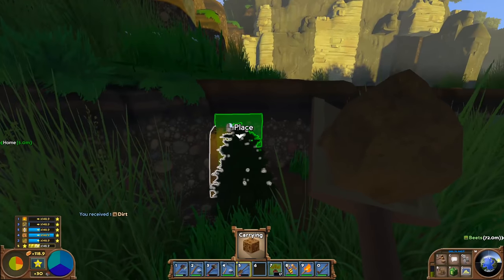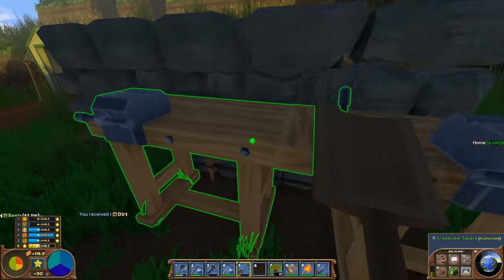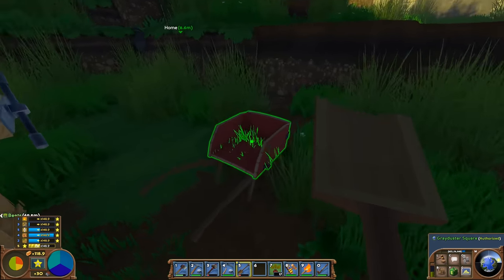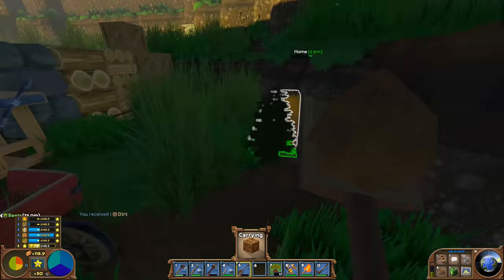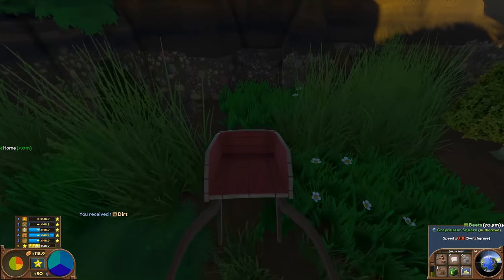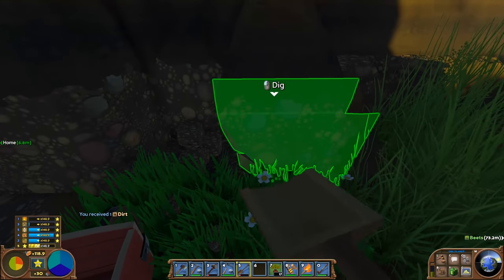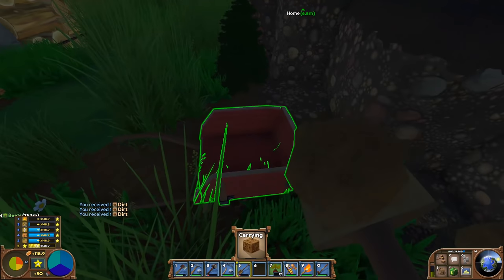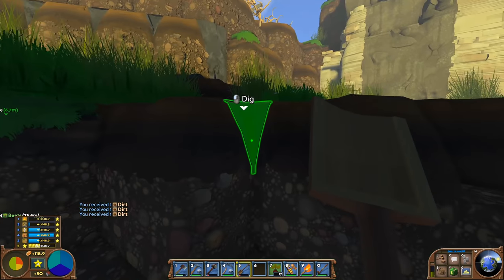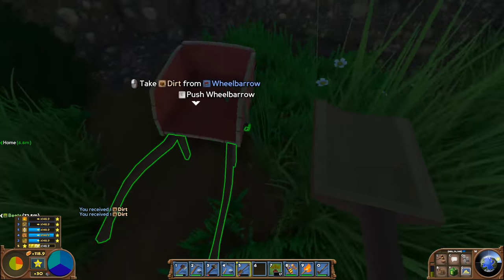Ramps can be made in here — dirt ramps — and you need six dirt for each. However, you can use your wheelbarrow: just right-click to dump dirt into the wheelbarrow, then move it to wherever you want to go, and dig and drop, dig and drop. That's essentially how you'd use a real wheelbarrow. There's plenty of stuff to be done and we can get on with it.